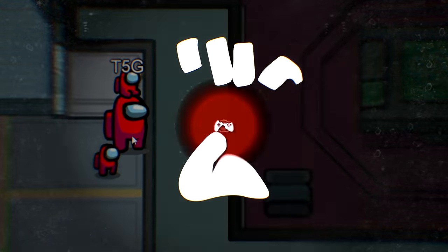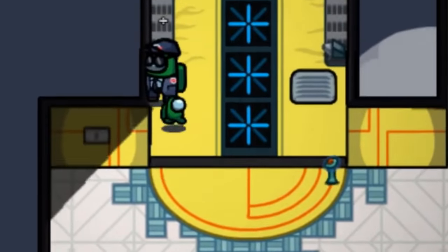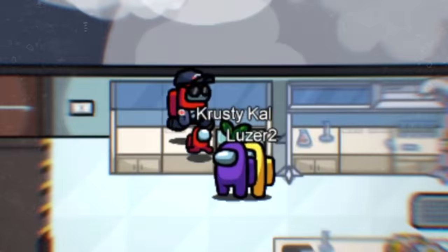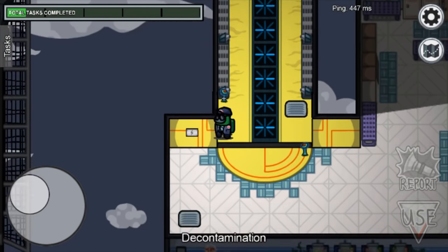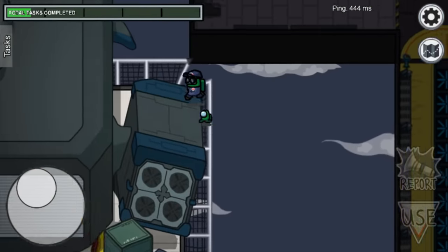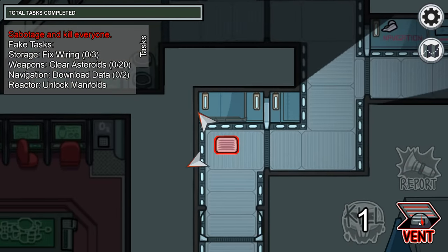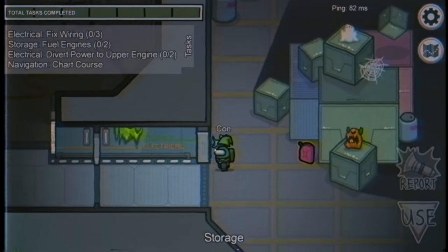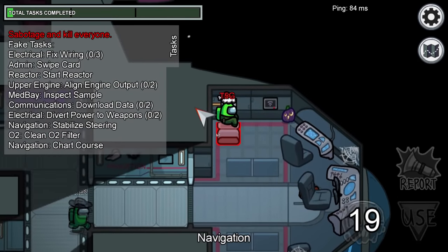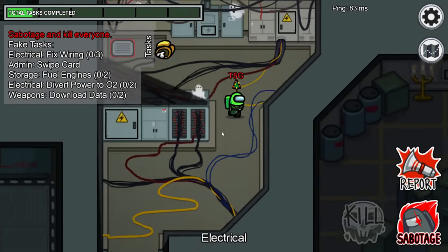Our first honorable mention is glitching outside the map. On Mira HQ, go to decontamination and stand in a very precise spot when the door closes. If done right — and it's really difficult — you'll get thrown outside the map and can walk around freely, though you can't report bodies. Our second honorable mention: the best hidden corpse hiding spots — usually at the admin table, behind the box in electrical, and behind a chair in navigation. As a crewmate, your report button lights up even near hidden bodies, so keep note of your position.